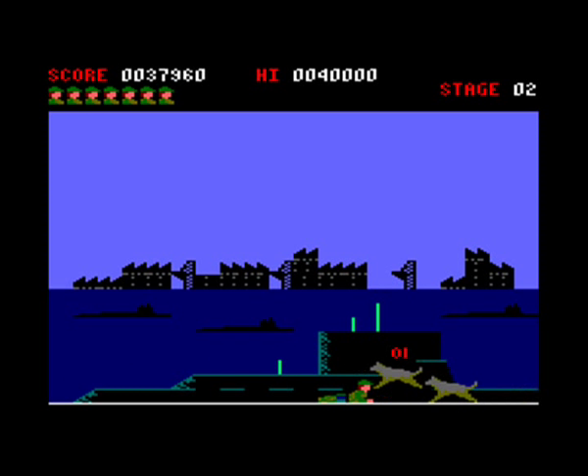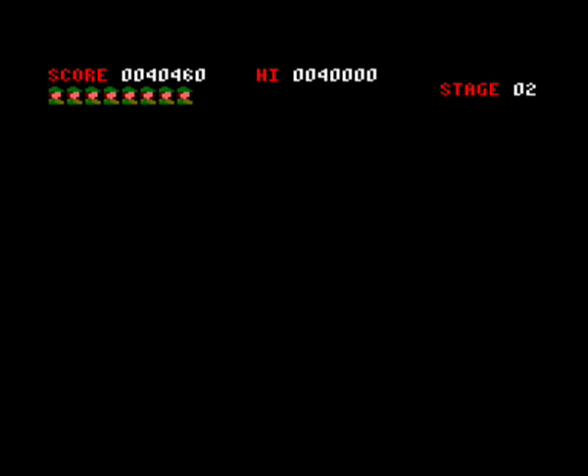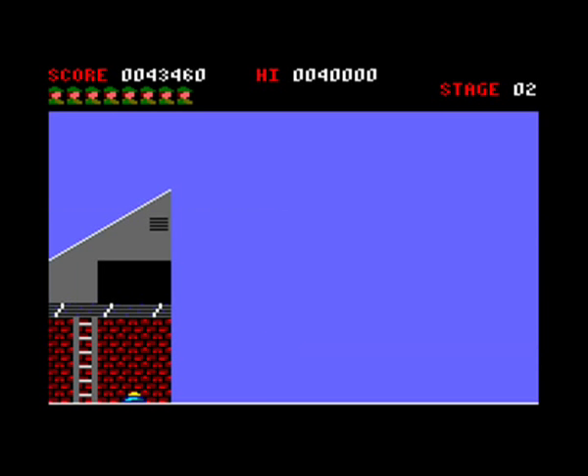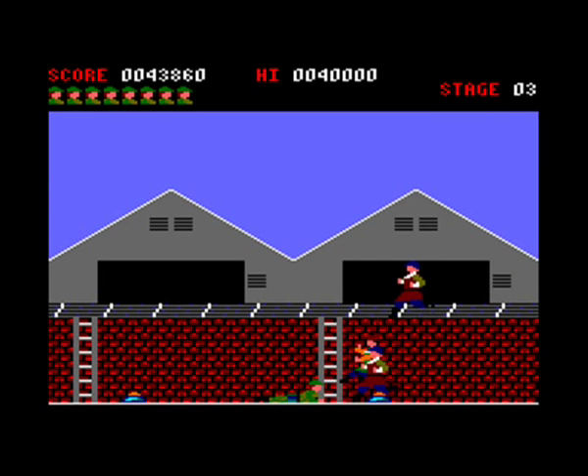This is the end of the second level — we're getting attacked by wolves or Russian dogs. As you can see, that's a Russian submarine there. This game is basically set in Russia — it's another cold war style game. Remember I did Strider last time? When this game was released in America, it was actually called Rush 'n' Attack — it sounds like 'Russian attack,' which is a bit naughty. But in Europe and Japan it was released as Green Beret.